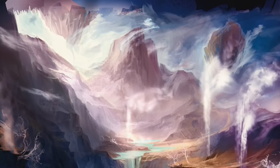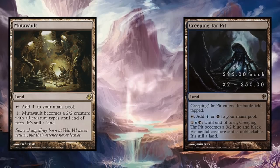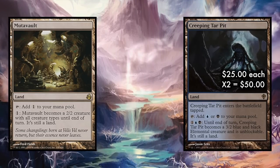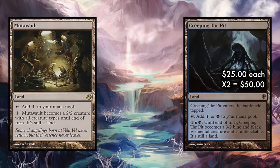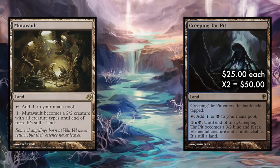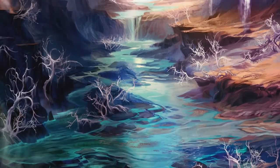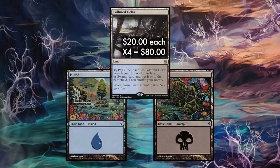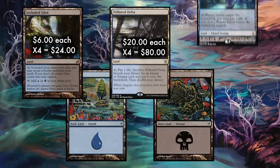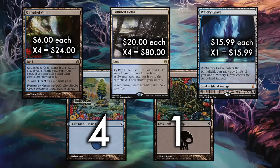The deck runs a playset of Mutavaults, the self-protecting creature land which technically is a fairy, and we're also going to run three Creeping Tar Pits. Creeping Tar Pit comes into play tapped and can tap for blue or black, or for blue, black, and one, it becomes a 3/2 Elemental that can't be blocked. You'll often encounter stalled board states, and Creeping Tar Pit will creep your way to victory. The rest of the mana base is a playset of Polluted Deltas, a playset of Secluded Glens, one Watery Grave, four Islands, and a single Swamp.